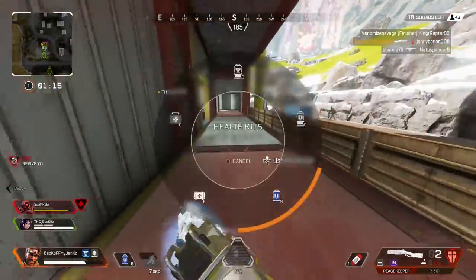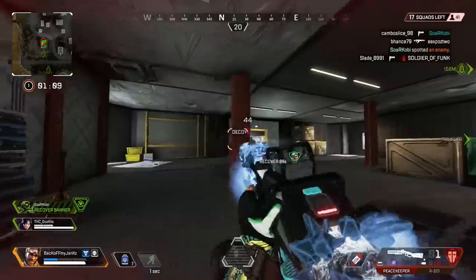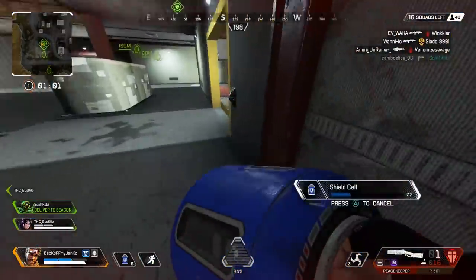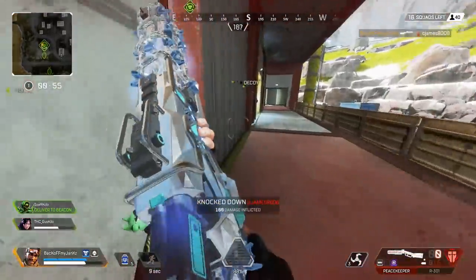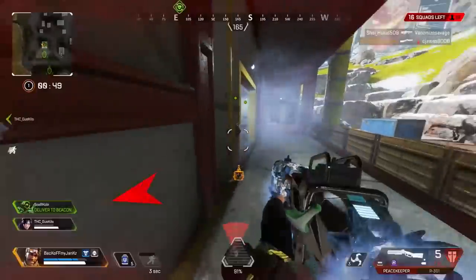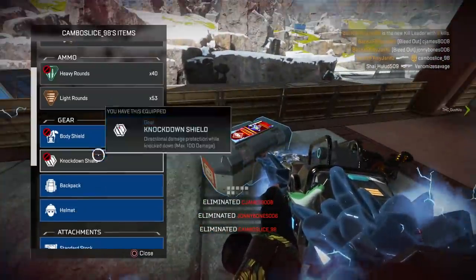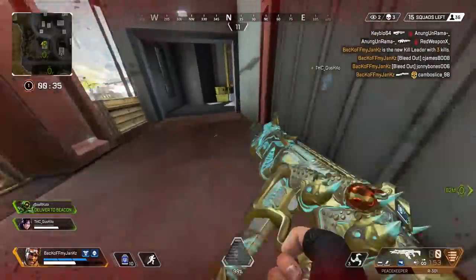Yo, turn on this kid. Recharging shields. And he went off — what a little scheme. I don't have a gun out. 110 to your noggin. Those shots are nasty. Yo, look at the spikes on the PK — it's going crazy.